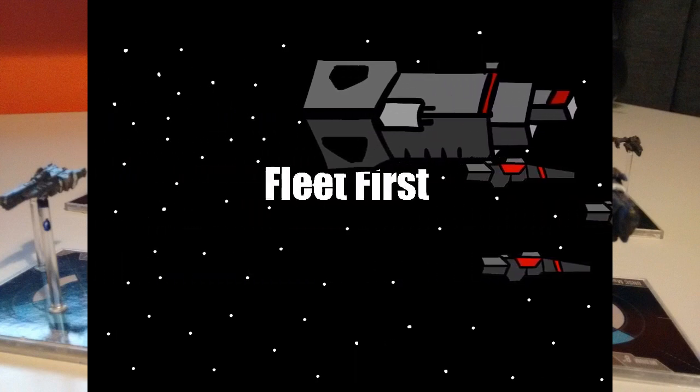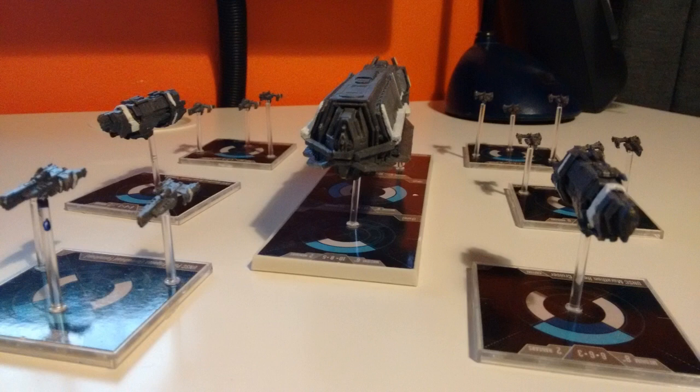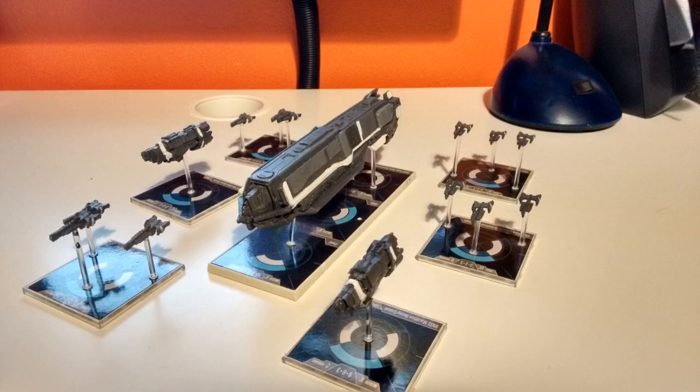Hey guys, Fleetfast here. Today we're going to be looking at the Punic-class supercarrier for the UNSC. This is the largest and most powerful ship for the UNSC, bristling with weapons and so massive that it takes up three bases.